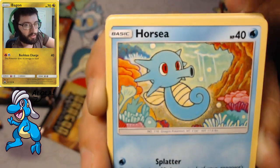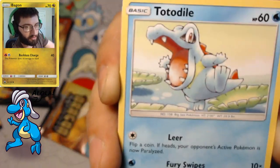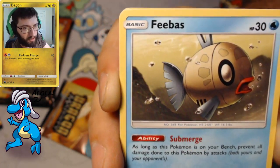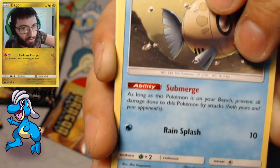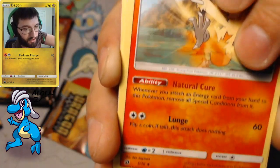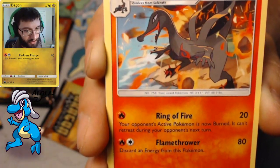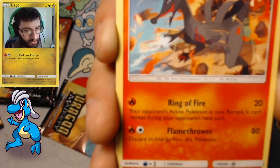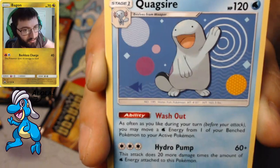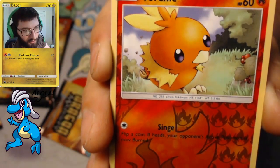We're gonna start things off with the Horsea — get that focus on it. There we go, now it's focused. We got Dratini — these artworks are great — Totodile, Trapinch with the mini earthquake, Feebas with the Submerge ability so it cannot take damage on the bench, and Natural Cure Combustion with that Lunge attack. Salazzle with the Ring of Fire — your opponent's active Pokémon is burned and can't retreat during their next turn.